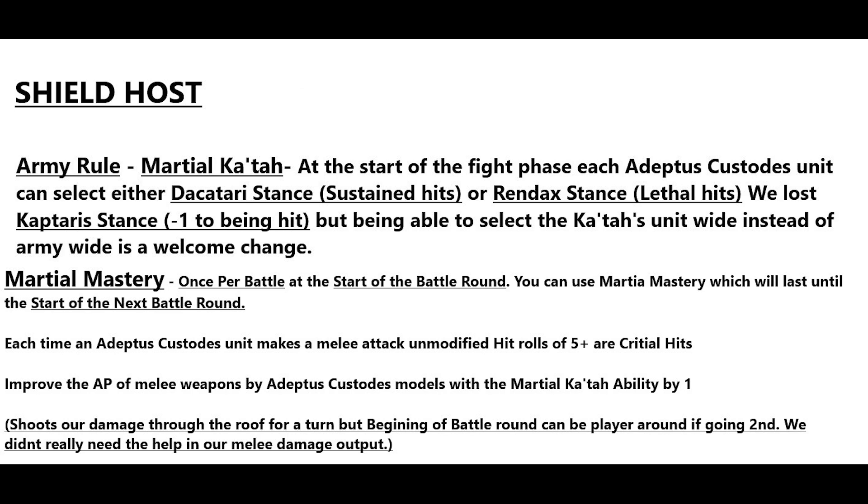The first part of Marshal Mastery is: each time an Adeptus Custodians unit makes a melee attack, on modified hit rolls of fives or critical hits, improve the AP of melee weapons by your Adeptus Custodians units with the Marshal Katah ability by one. This can shoot your damage through the roof.